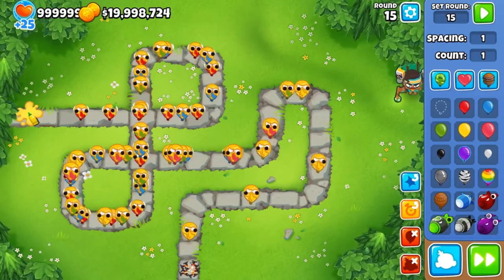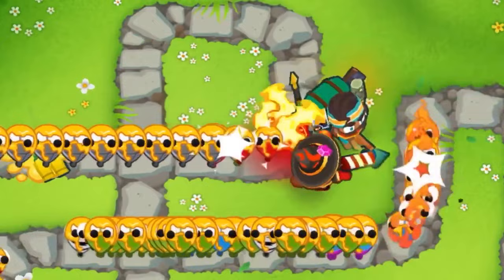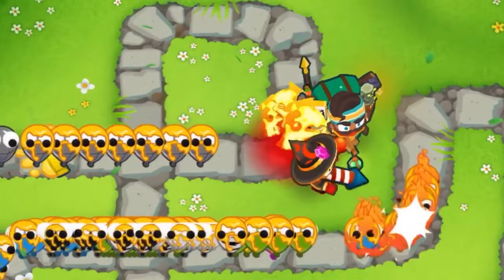Slowing down ceramics in the mid game will also help a lot on rounds like 43 or 63, but generally past round 80 is where you don't see the glue trap used too often, though it can still help in rare situations like saving up on round 81 or 82.